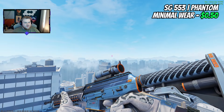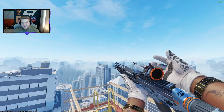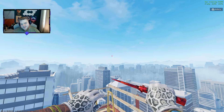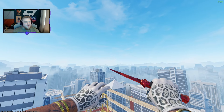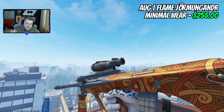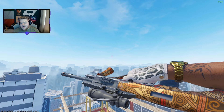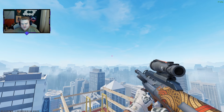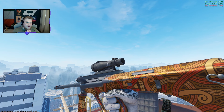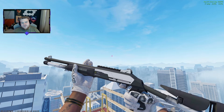The SG disappointed me a little on options — I ended up going with a Phantom in minimal wear at half a dollar. It's quite clean and slick; not necessarily luxury, but the second-best we could do. For the MAG-7, I've gone with the Flame Jormungandr — another one hitting those Norse mythology vibes — in minimal wear at $255. You can see some wear on it, but when you're using it in game it's not as bad. This or the Hot Rod — take your pick.